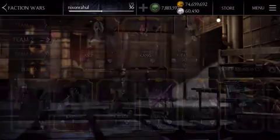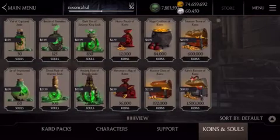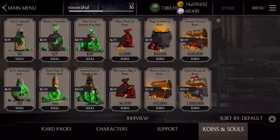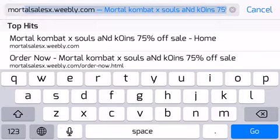If you don't feel safe with the hacking thing and you actually want to get it, I do have a website — well, it's not my website, but I have a website where you can buy. As you can see, these are very overpriced — five dollars approximately for 30 souls, that's just, oh my god. But if you go to this website — mortal sales X, one word, dot Weebly dot com — I'm going to show you that.